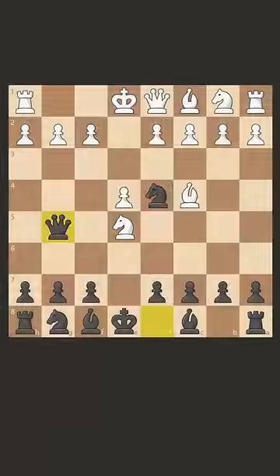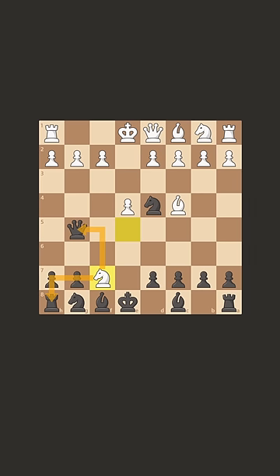Let them fork. Qg5. Your friend thinks you've just blundered this fork again, but now they've lost.